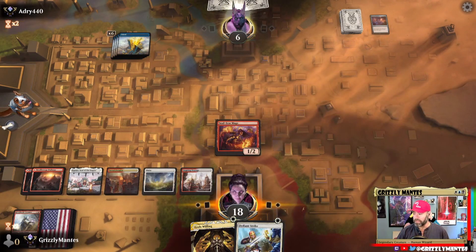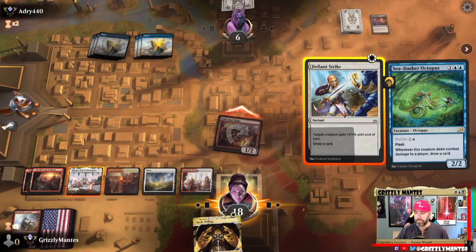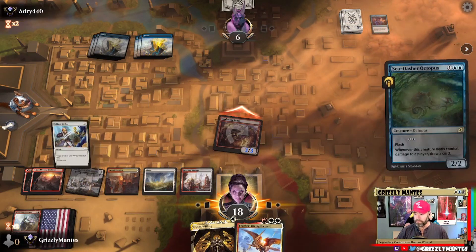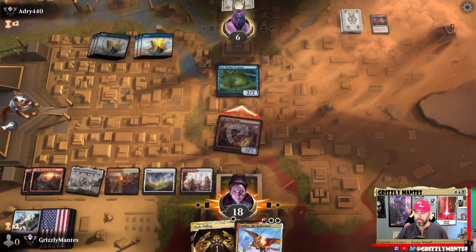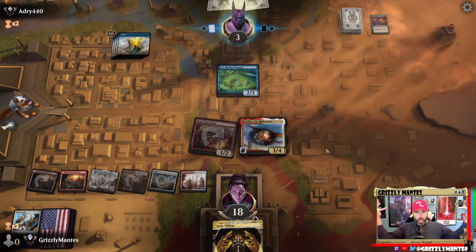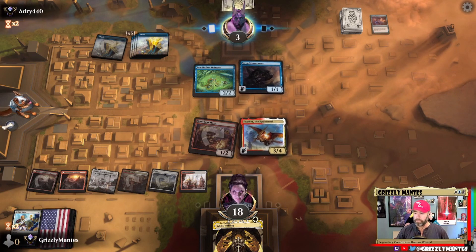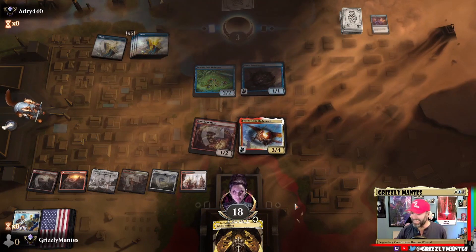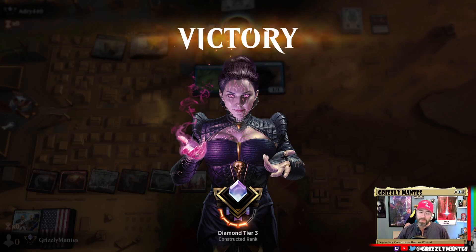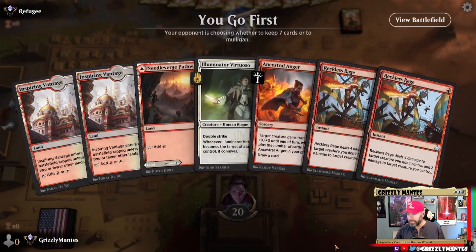He just drew the wrong part of his deck at the wrong moment — that's the way it goes. Mulligan — keeping double Arcanist, putting Needleverge Pathway to the bottom, going from there. The other hand would have been fabulous with just one more white land. Why do they keep giving me that stupid sand level? It's irritating and rough and gets everywhere. Sounds like that scene from the Snyder Cut of Justice League whenever Wonder Woman would do anything.